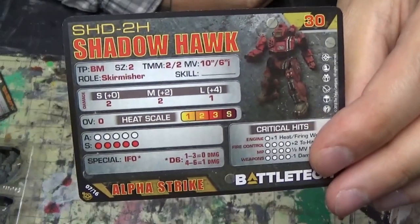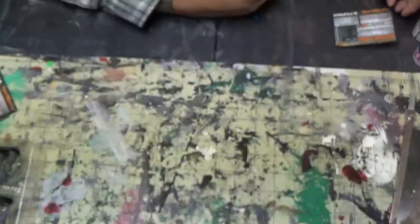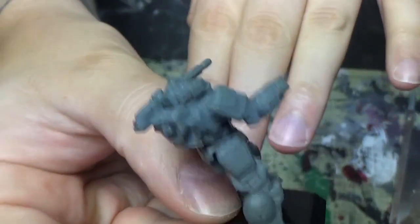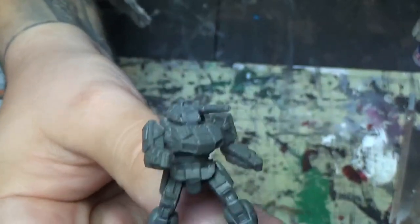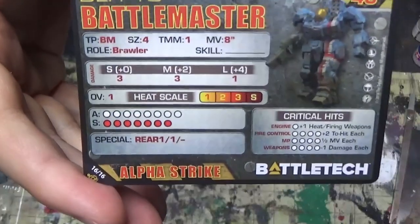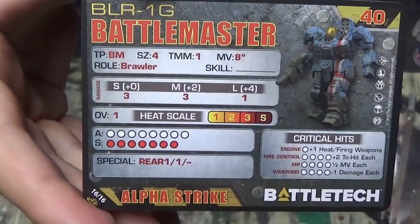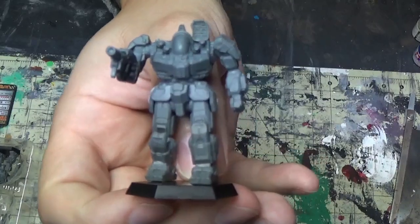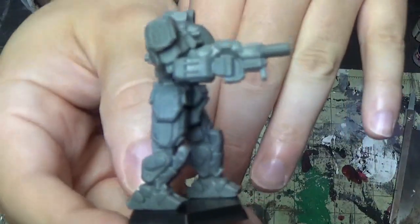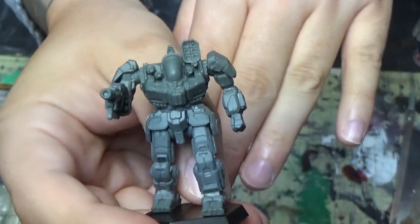Here's a regular rundown of our mechs up close. The Shadowhawk — I think one of these comes in the other sets, just a little bit different. Then there's the Battlemaster — another solid mech, he's a little badass on the cover of the box beating everyone. He's got a PPC that looks like a little SMG he holds with two hands. Looks solid.